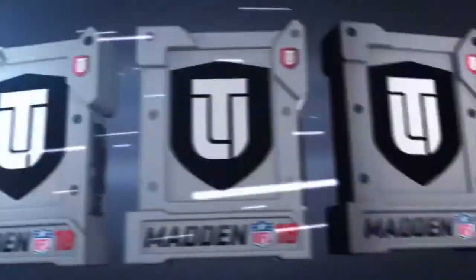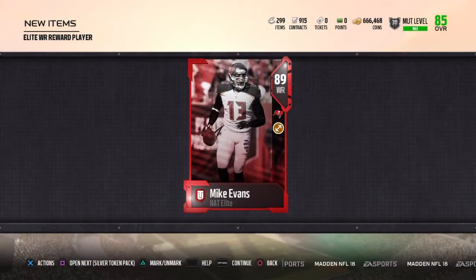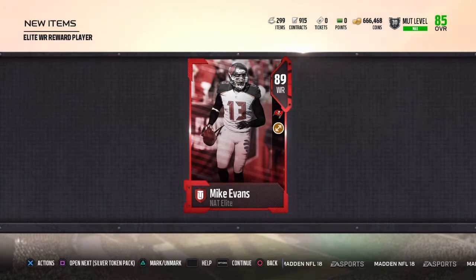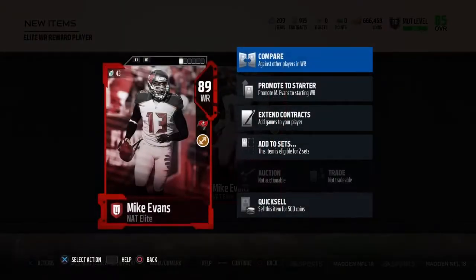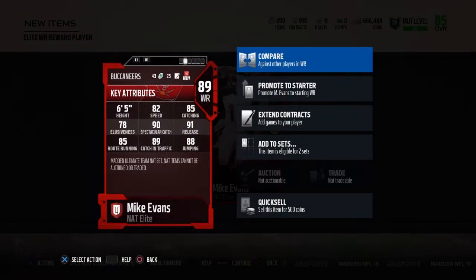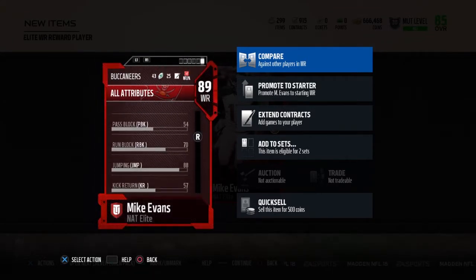For the elite wide receiver pack, I've seen a lot of guys pull Amari Cooper, but I pulled Mike Evans. I was so excited when I got him. He's got 89 overall — definitely a very solid pull. He will immediately start on my team. He's got 82 speed and great stats. He's at 6'5", so a very big target for me to put on my team.